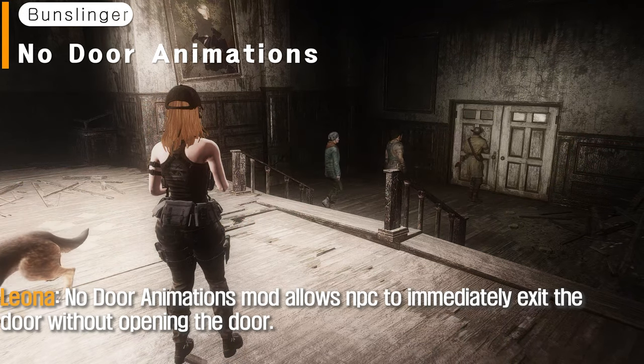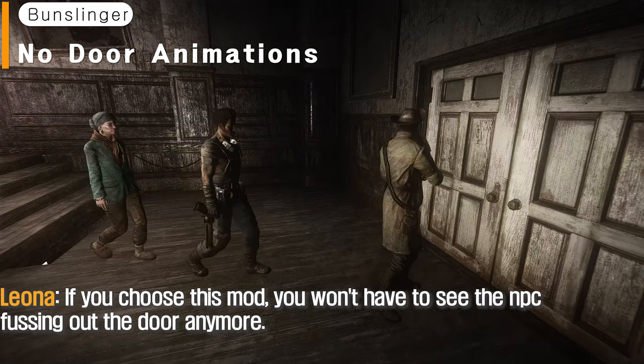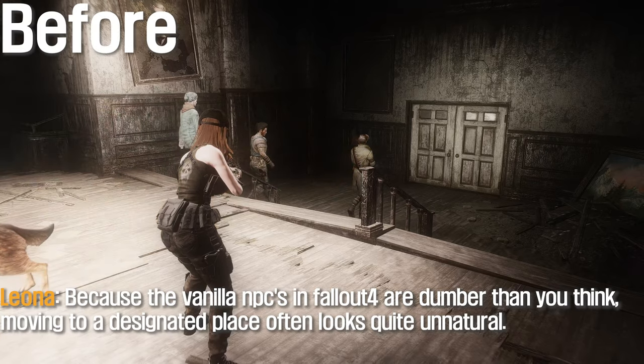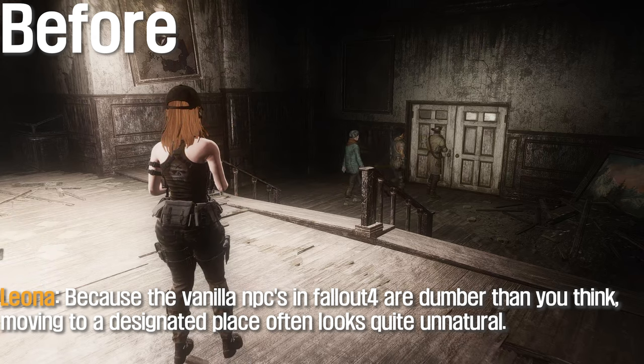No Door Animations mod allows NPCs to immediately exit through doors without opening them. If you choose this mod, you won't have to see the NPCs fussing around the door anymore.